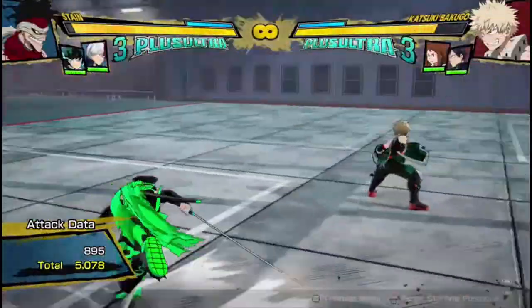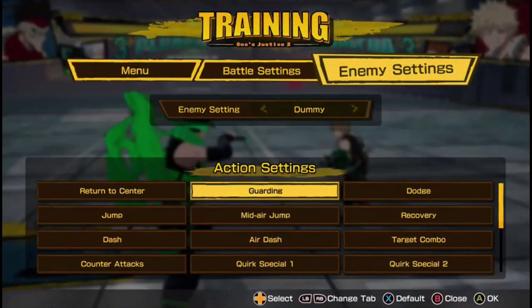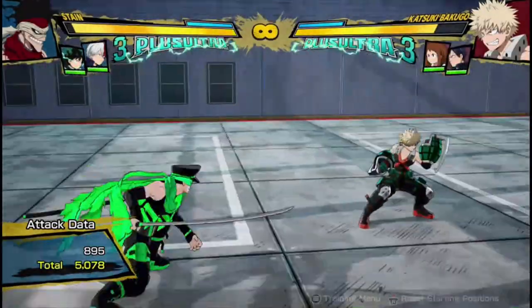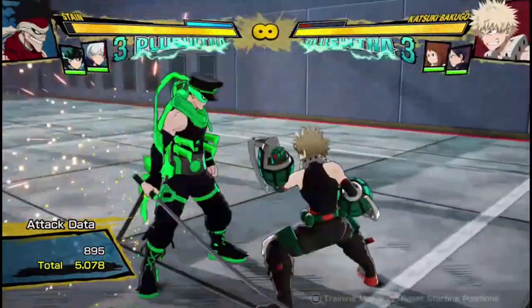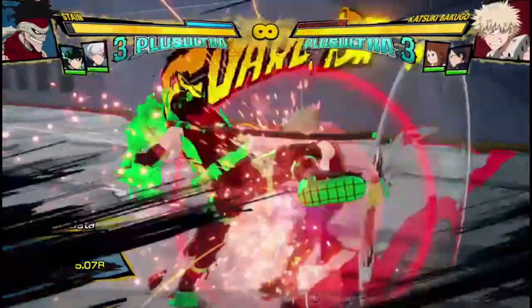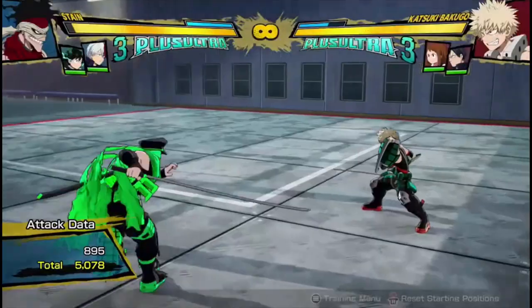Anyway, I think that is about all I have to say about Stain's combos. I'll quickly get into some of his pressure. So going into guarding — there's a gap in between the second hit and the third hit. After the first two hits, there's a gap in between the second and the third, and there's also a gap in between the third and the fourth. So it's a bit full of gaps for the opponent to sidestep.